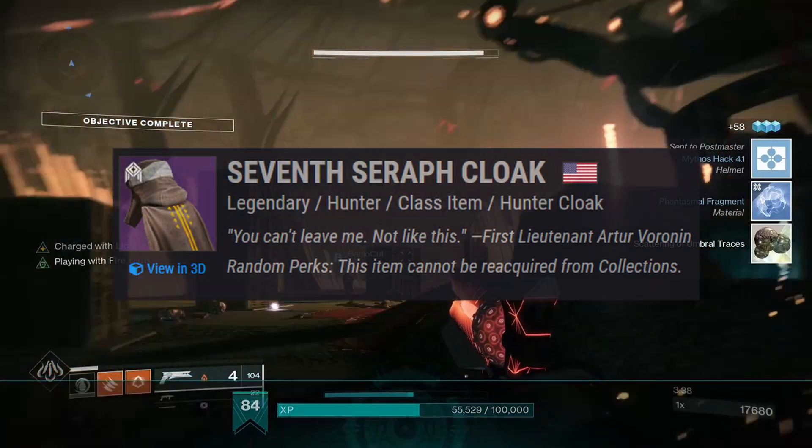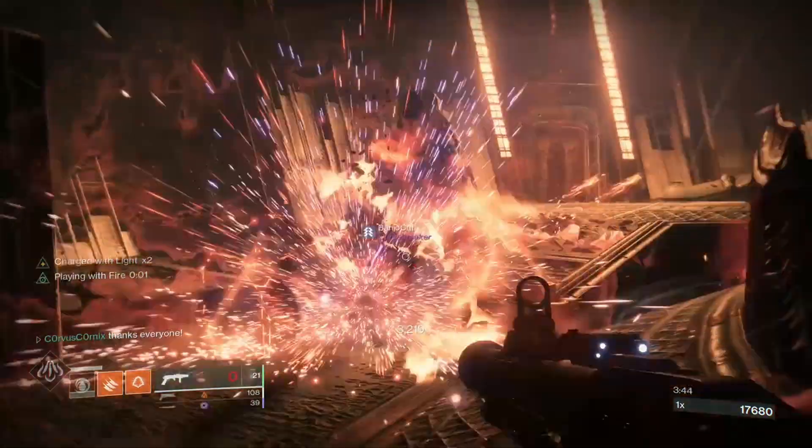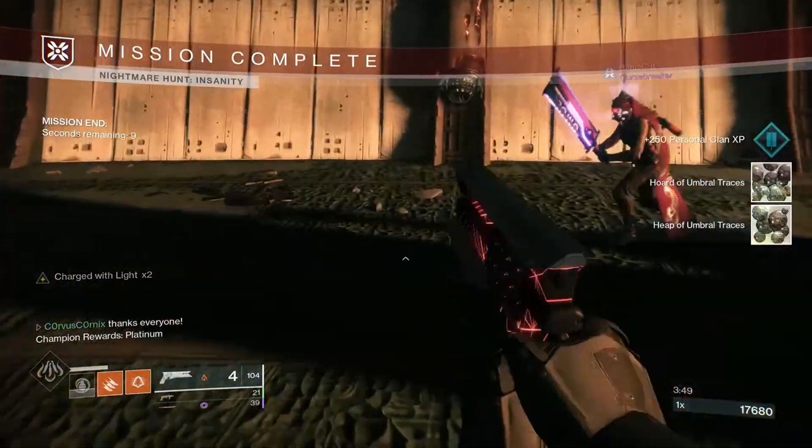Cloak — Seventh again, Solar Recuperation, and Wrath of Rasputin. Recuperation is just to stay alive. Wrath of Rasputin creates cells from solar explosions, allegedly, such as ones from Shards of Galanor, Incendiary Grenades, and weapons.